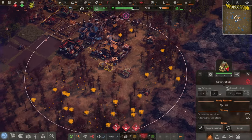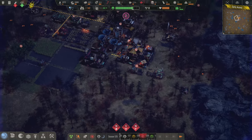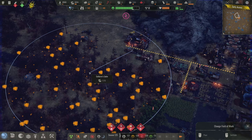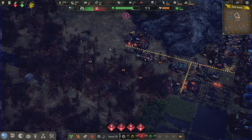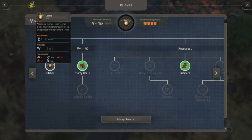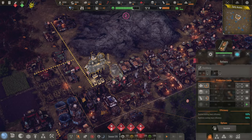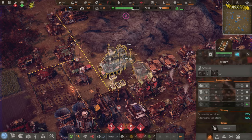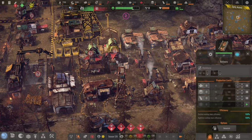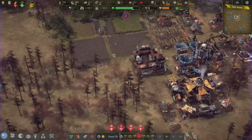We'll do a bunch more gatherers too — really need to ramp up on food now that the new gatherers' cabin is in. Let me make sure their field of work covers this whole area so we should be gathering tons of food. But the research on the kitchen must continue — 36 cloth, oh my gosh. We're using it so fast, and people keep taking radiation suits.